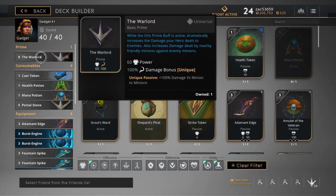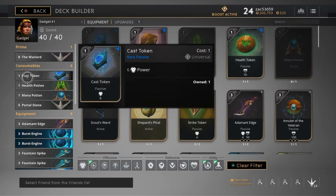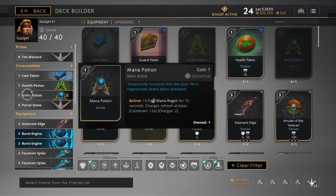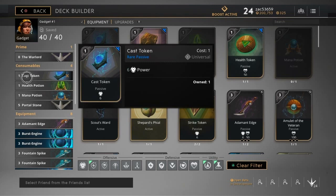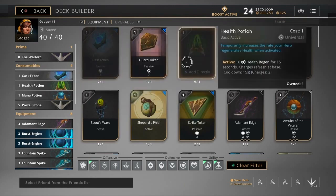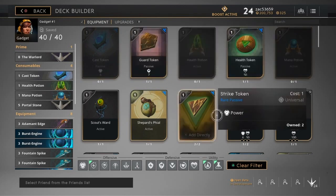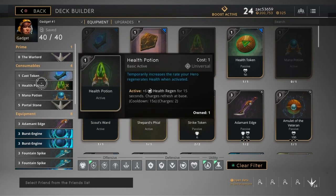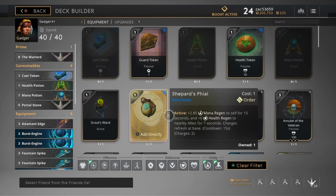If you're just a solo player like me, just pick up the Warlord. For starter items — though I admit in my gameplay videos I don't actually start with them — you want a cast token, or if you don't have one, a strike token also gives you six power to start. You pick up your mana potion and health potion. There's also shepherd's vial as an alternative, but that's a support item, not a mid laner item.